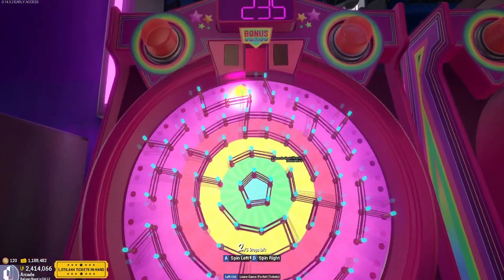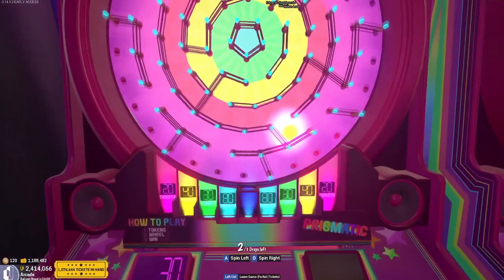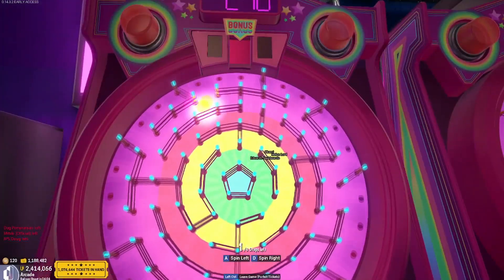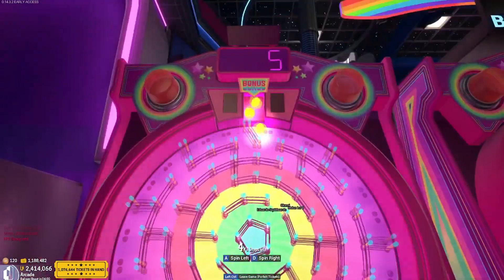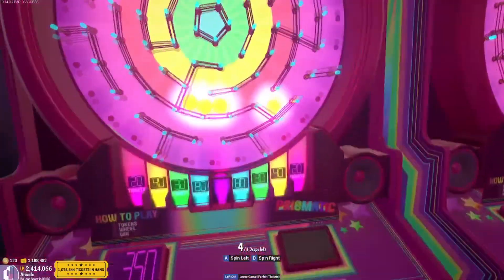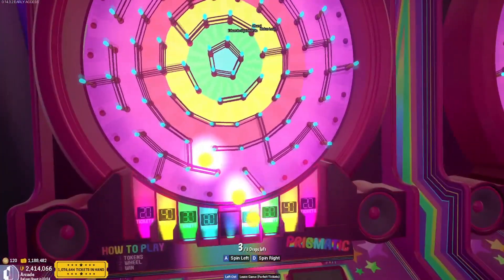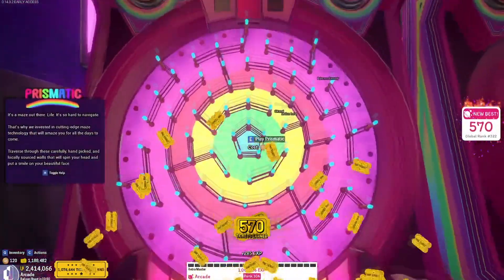Prismatic is our next game. This is a game which has you move a ball through a maze, scoring in the slots below. It also has a progressive jackpot, which is awarded by landing in the center ring at the bottom. On top of the jackpot, the game will also release multiple balls at once, which can be guided through the maze for even more points. If you are extra skilled, these balls can also be guided to the center cup for another 5 extra balls, but that is much easier said than done.